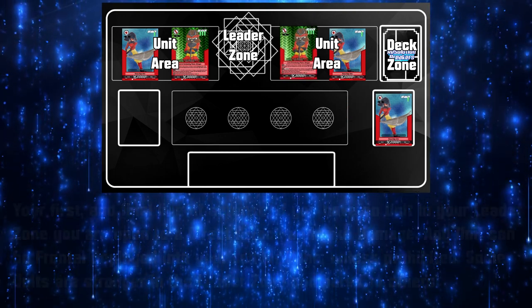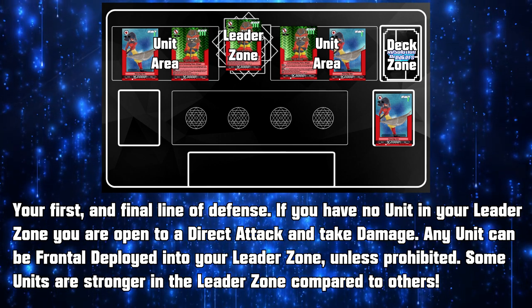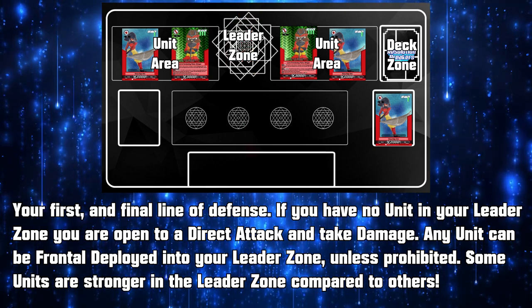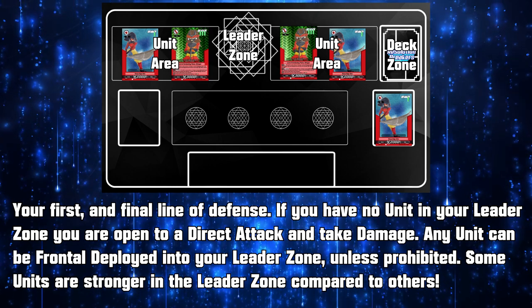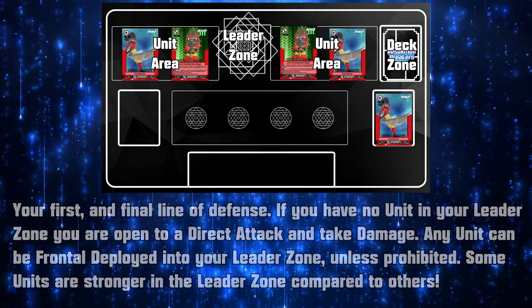Leader Zone. This is your final and also your first form of defence. Any unit can be frontally deployed into your leader zone, unless they have an effect that prohibits them from doing so. If you have no unit in your leader zone, you are open to a direct attack from your opponent and viable for taking damage. Note that some cards are better suited for being in the leader zone, as there are unique effects that only work whilst they are there, and they gain additional stats while in there too.